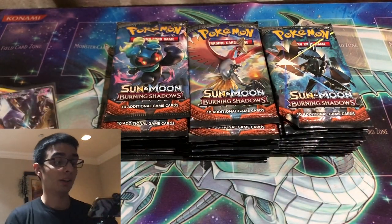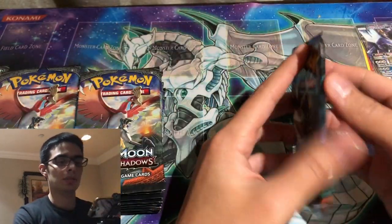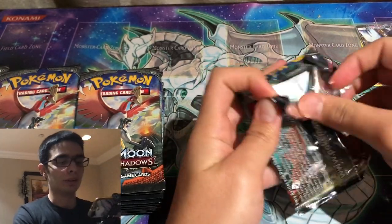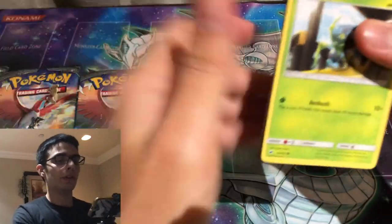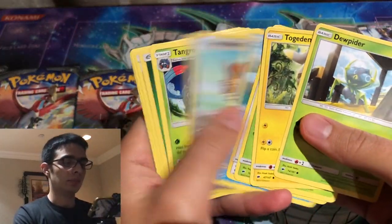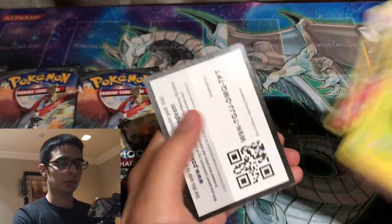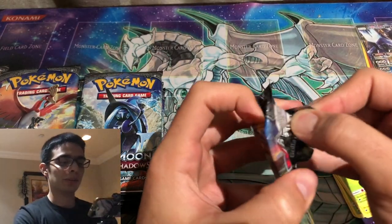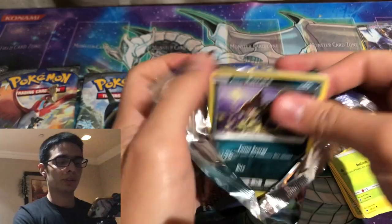So let's get right into this opening. We have a lot of packs to go through so we're going to go kind of fast — no card trick, we're going to go through the cards showing the code. With Burning Shadows, like other Sun and Moon sets, it's a very tough set and you really can't expect to get anything from it, so we're going to be going fast, sorting our bulk and hoping for the best.